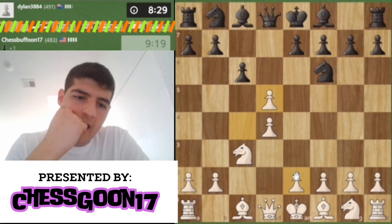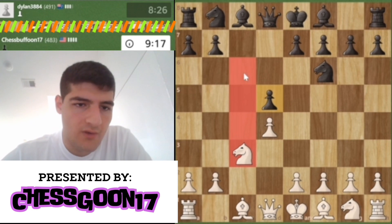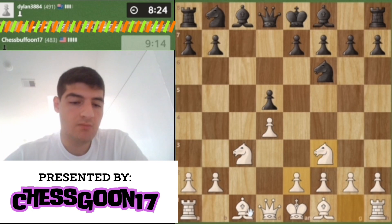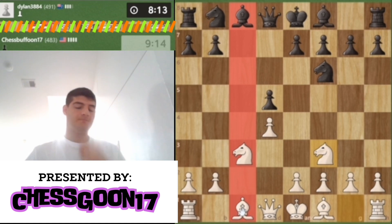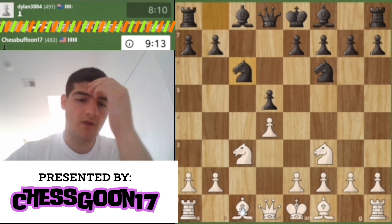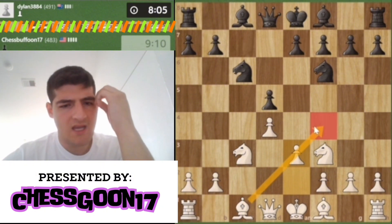We're gonna base our ideas around the c-file — notice the c-file is an open file. Our goal right now is to castle as quickly as possible and get our rooks onto the c-file. We want to create a battering ram and completely own the c-file. The c-file is the whole point of the game — this is where the money is made. I could have snuck my bishop out to f4.